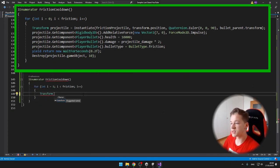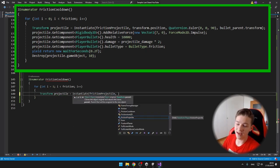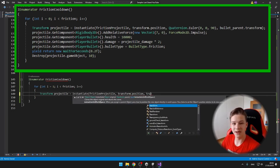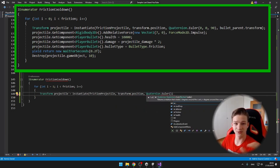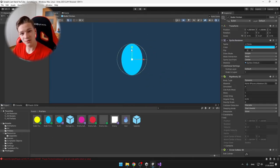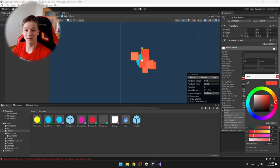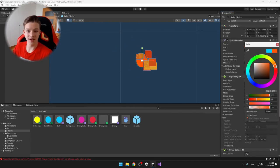With the for loop, I am instantiating a projectile and sending it upwards, setting its health to unlimited, setting its damage, bullet type — which we will make soon — and waiting for some time between the individual friction projectiles. Then I created the friction projectile prefab, which is pretty much the player's projectile but a bit taller and with a different color.